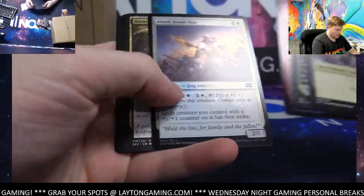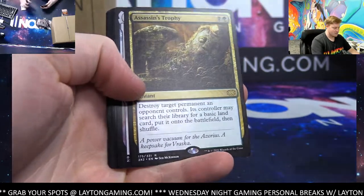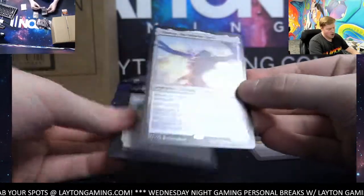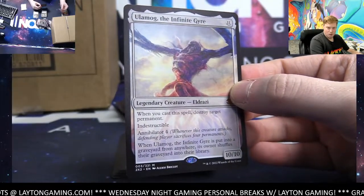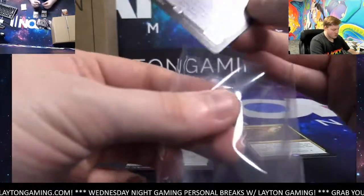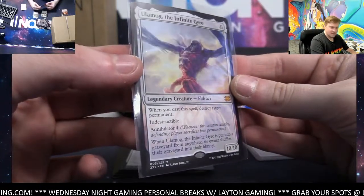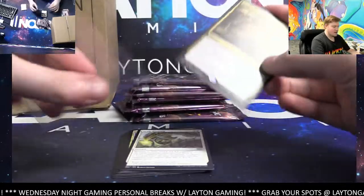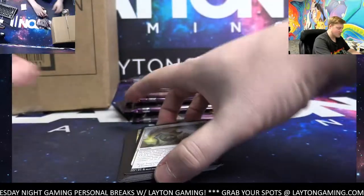Monastery Swiftspear, Assassin's Trophy — very nice, Lane, there you go, nice hit! And Ulamog — there you go, Lane, good start! Ulamog mythic, congrats! The Infinite Gyre, awesome Eldrazi. Assassin's Trophy too — really good pack there, congrats, man.